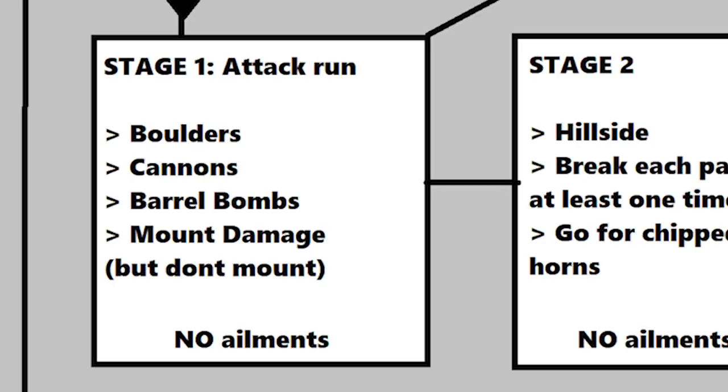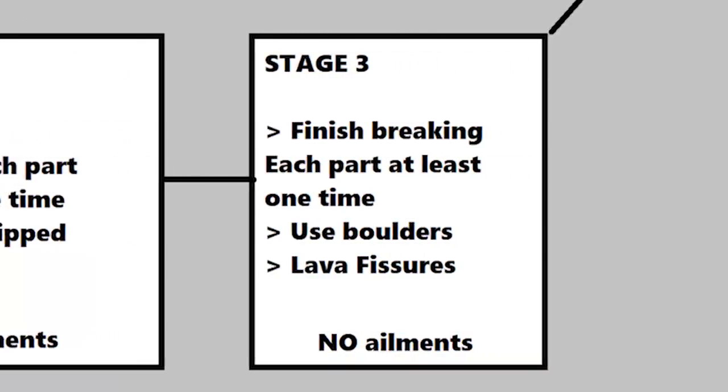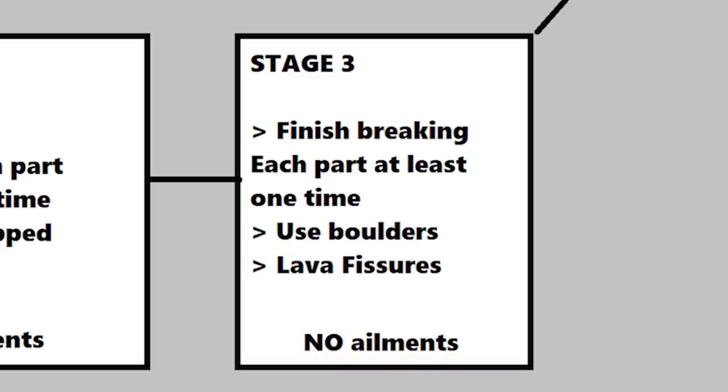During stage two, any part of her body you haven't broken at least once needs to be prioritized until you've mentally checked off all individual parts. If she doesn't shed in stage two, you'll have more work in stage three. Stage three is your last chance to get her to shed — Capcom has given you three hanging boulders, one to your right and two at the back of the room, which deal tremendous damage and knock her over. Gang up on any unbroken part, chip her horns, and shred through her mantle to cause her to shed quickly.